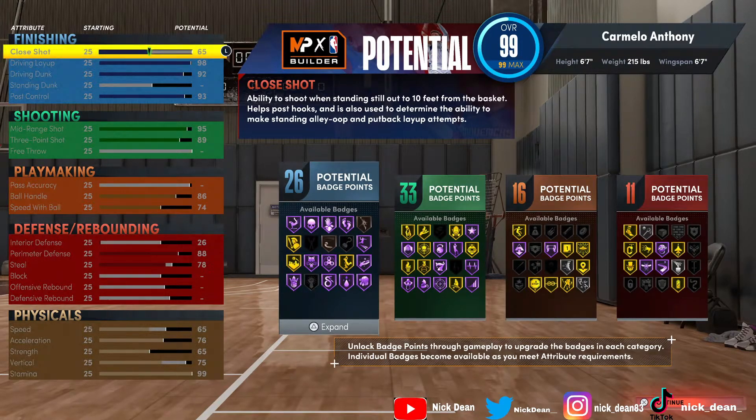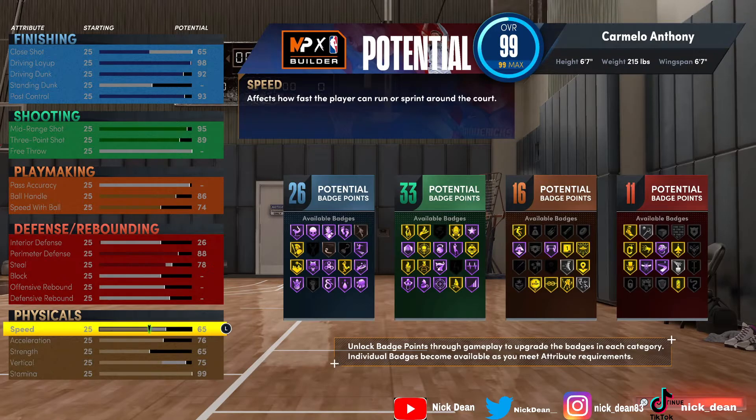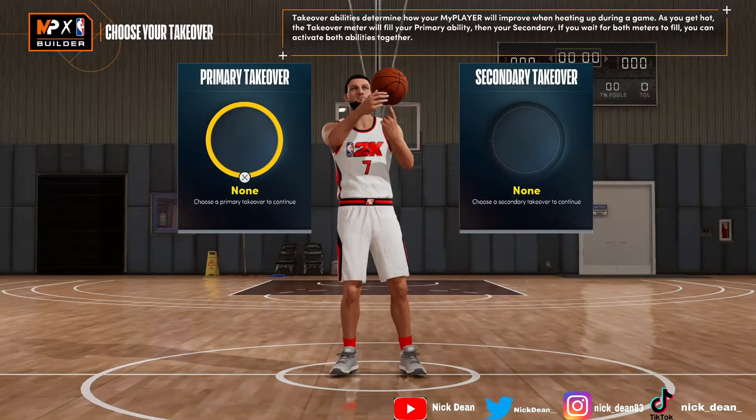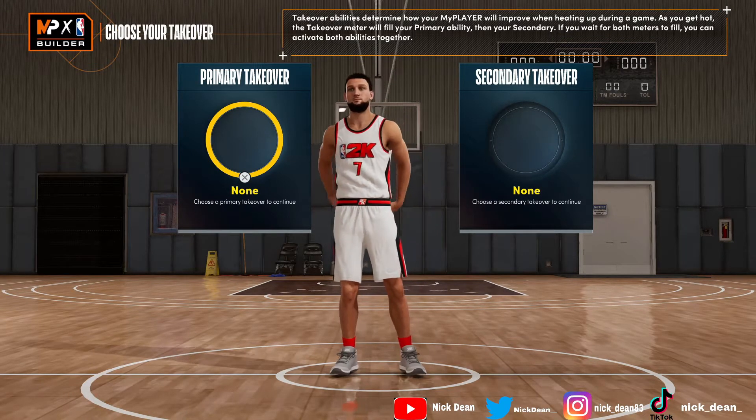74 speed with ball, no interior defense — we're going to be playing on top, guarding the two and the three. We've got 88 perimeter defense, which is actually pretty good. 78 steal — not too bad. For the physical stats: 65 speed, 76 acceleration, 65 strength, 75 vertical, and 99 stamina. This is the Knicks Melo, later in his career.